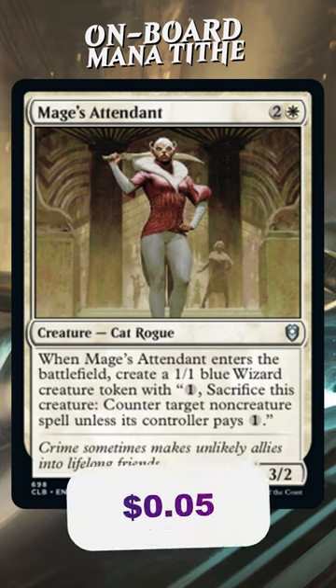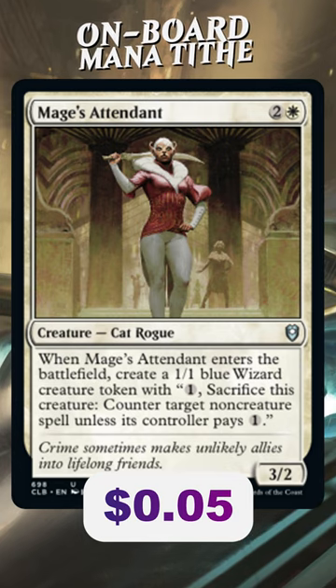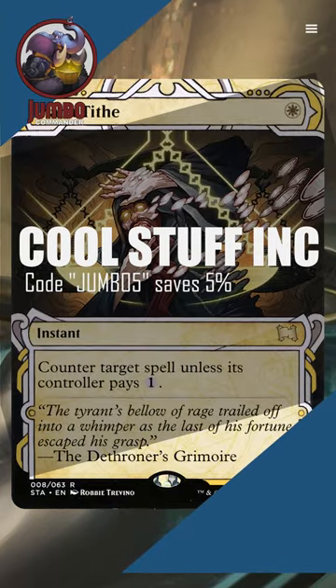I'm impressed. And at only 5 cents, I'm not surprised that this has found its way into over 3,000 decks, even though it's only been out for less than a year. Pick up this or a Mana Tithe while you're at it at Cool Stuff Inc, and when you do, use the coupon code JUMBO5. Thanks all!